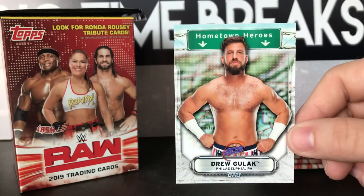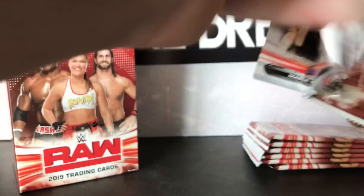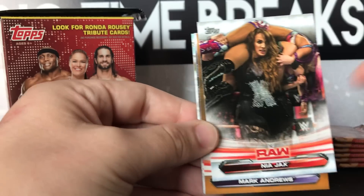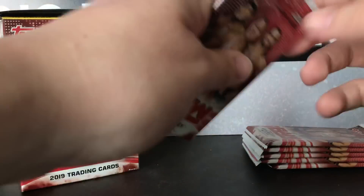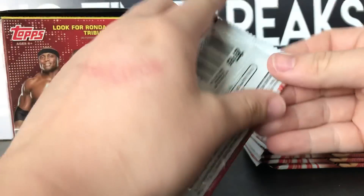Hopefully I can pull the Ambrose hometown hero - that's one I definitely want to pull. If I open enough of this stuff I'm sure I'll pull like three or four of them, but I really want to pull that one. Got NXT, Mark Andrews, Rikishi, and Kalisto. I really like the look of these cards.